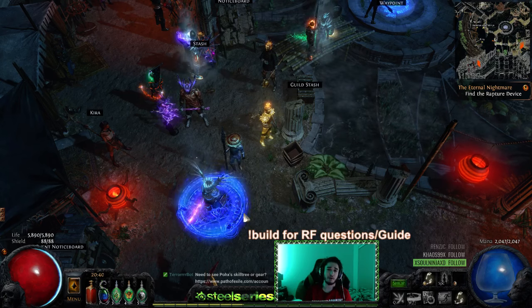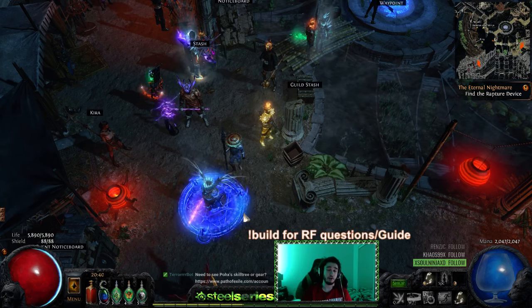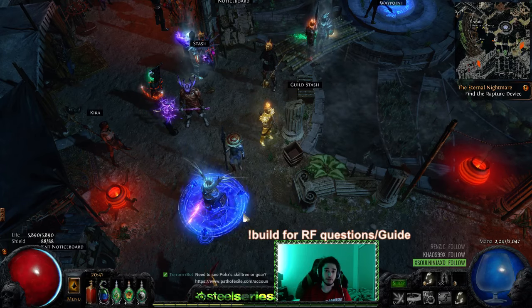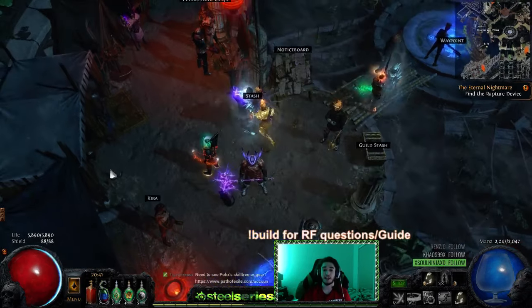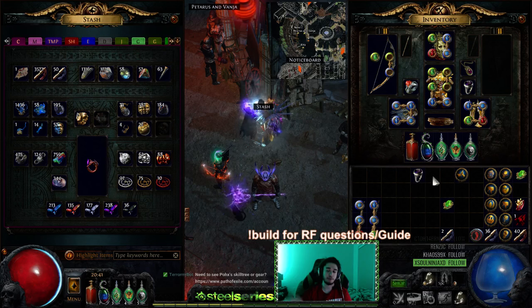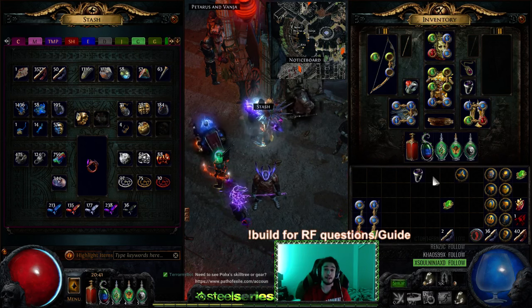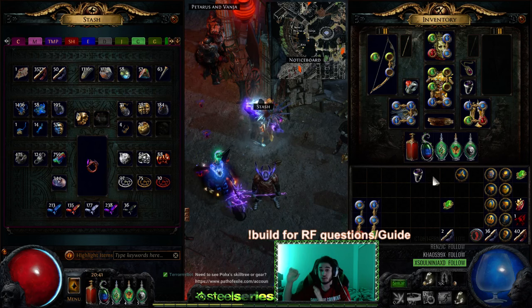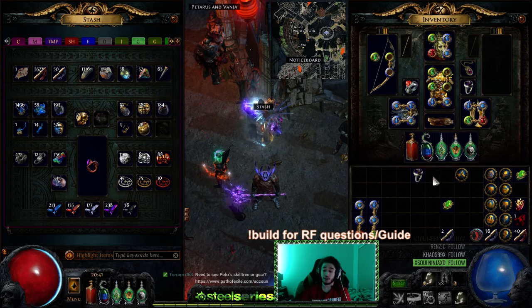Another way you can make money is simply making a very fast clear speed build like Vaal Spark, getting it started as quick as you can, and just powering through Dried Lake. Pick up the currency drops, pick up the six-sockets, unid items, chaos recipes — but don't do chaos recipe unless you're doing unid for two chaos per set. Make sure you have like 20 stash tabs dedicated to it, otherwise it's honestly not worth it.